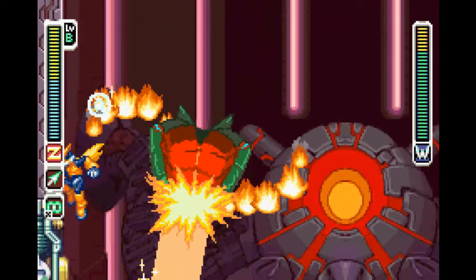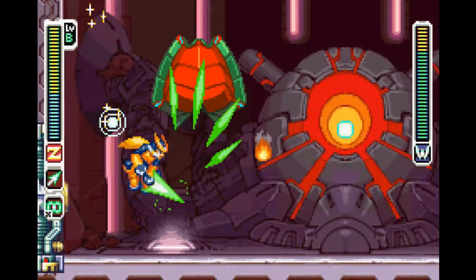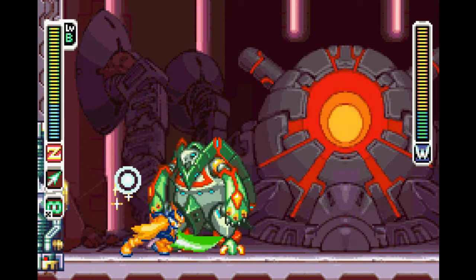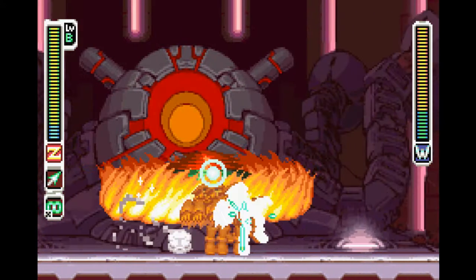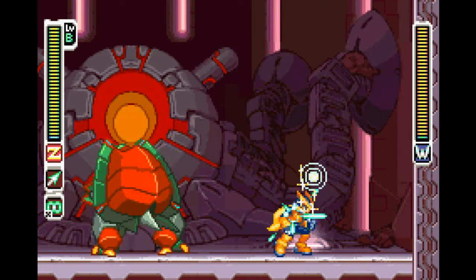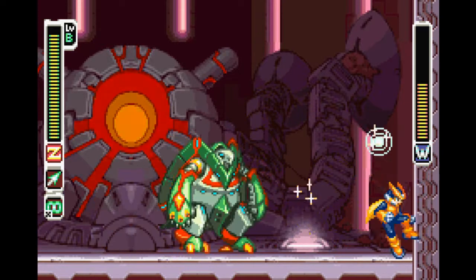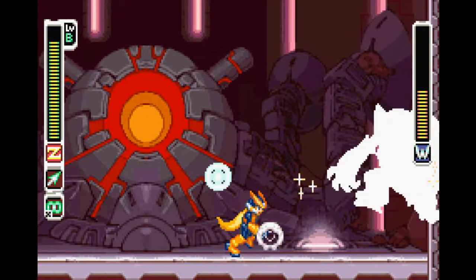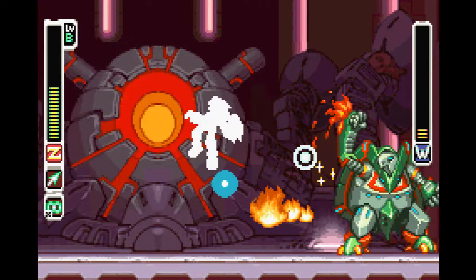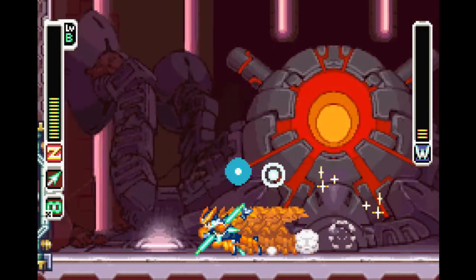First off, he has this laser which is very hard to avoid — I don't think I've ever gone through this entire battle without getting hit. Then every now and then he'll put his head back in his shell and shoot fire out of it in a very telegraphed pattern. Every now and then he'll also try to punch you — if he doesn't do anything with his fist he's just posturing, but if he puts fire on his fist he's going to do serious damage. That punch has some real knockback to it — reminds me of Castlevania.